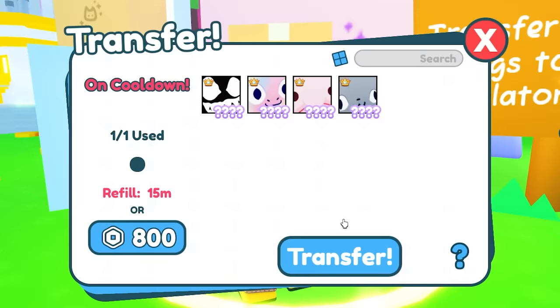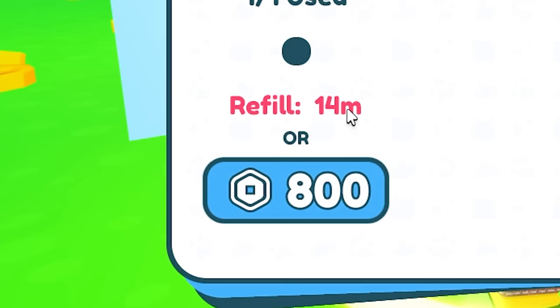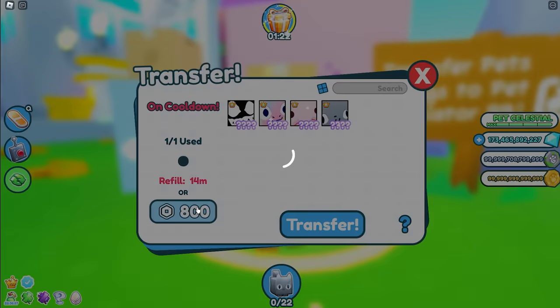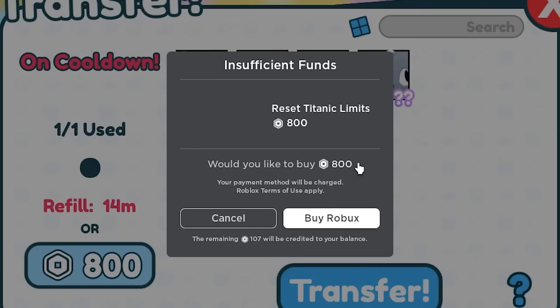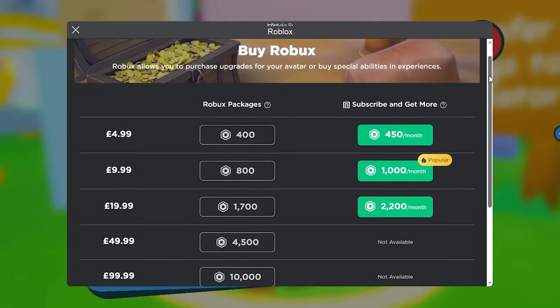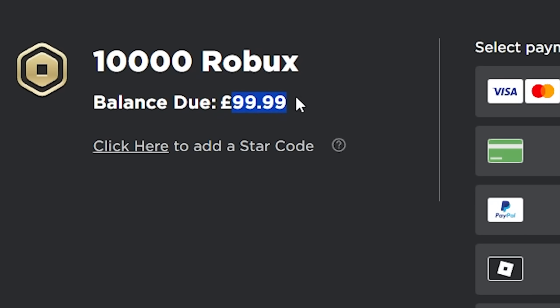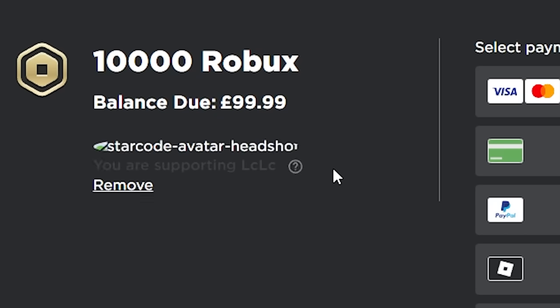Let's start with some Titanics. I've still got 4 to transfer. I've got to wait 14 minutes — I can't be bothered, so I'm just going to spend robux. I'm going to need 800 to transfer one over. I've not got any, so let's buy. Instead of buying 800 at a time, let's just drop the maximum amount here of 10,000 robux. It's going to cost me $99.99 — star code LCLC.